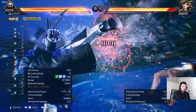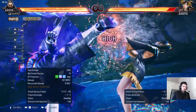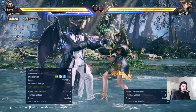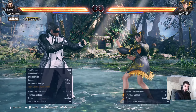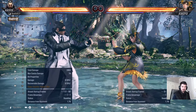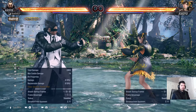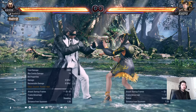Back four is a seventeen-frame tracking high, decently fast, and it's a heat engager — it will automatically shift you into heat. You can use it to stop people from stepping, or to check someone from long range because it has decent range. But be careful: if they duck it, they will be launching you because the whiff recovery isn't that good — you'll most likely get launched if they duck it.